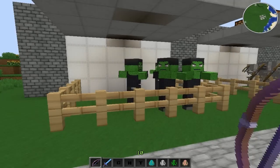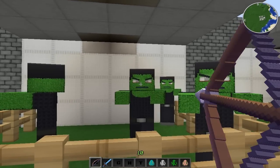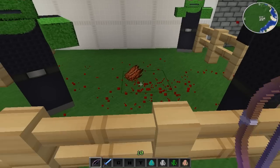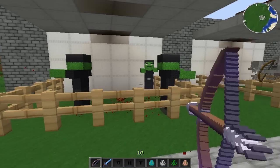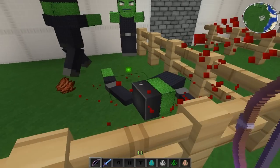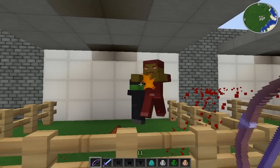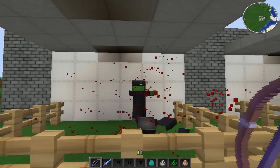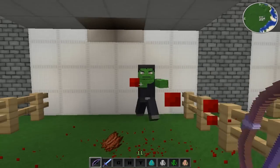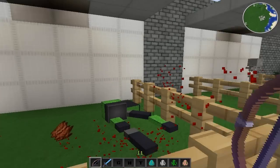Let me show you how this mod works. Basically when you kill a mob, for example a zombie — as you can see their body parts just split up, and you can see the blood right there. This is what this mod does. It makes Minecraft look so realistic. There's body parts everywhere. And as you can see, it works for zombies.